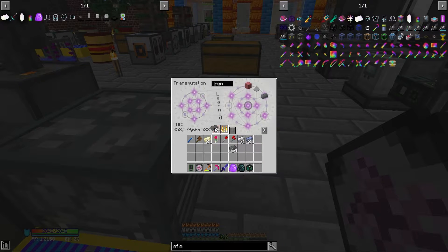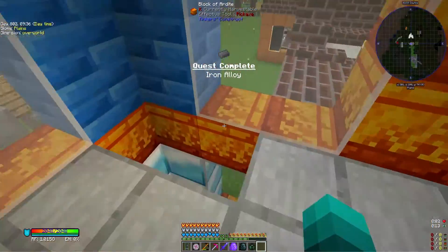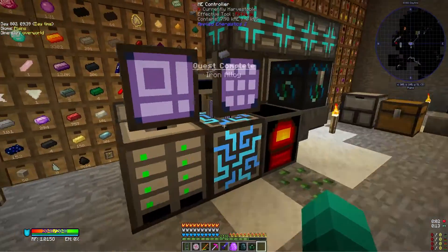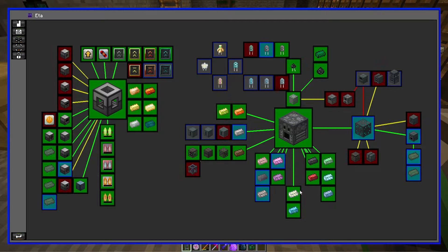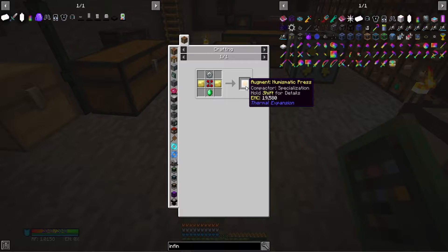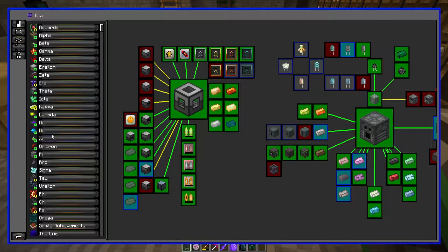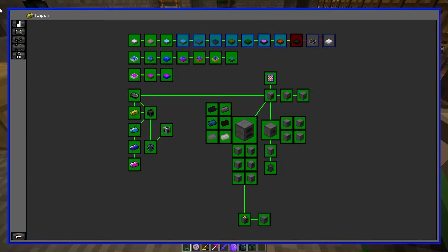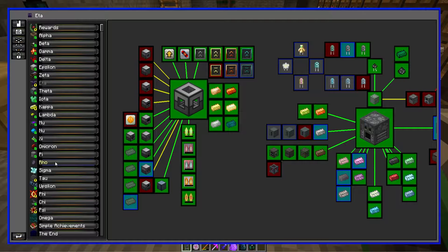We'll get a stack and then unlearn it, because we don't want to keep it there — even though we're about to make something that unlocks everything anyway, so there wasn't really a point in unlearning it. I think we've made all of the alloy smelter ingots. The rest is just little stuff we can make in the next episode or the one after.